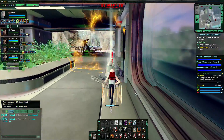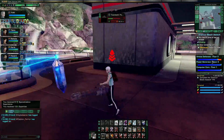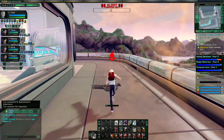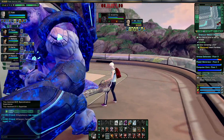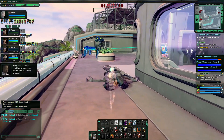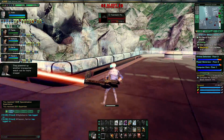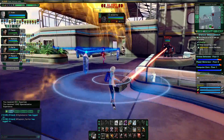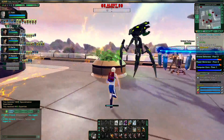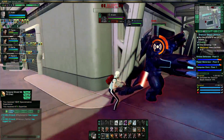It seems that we have some weakness on the third floor, so I'm going to head up there. They powered up another transporter — watch out for more troops. I'm jumping and so are they.